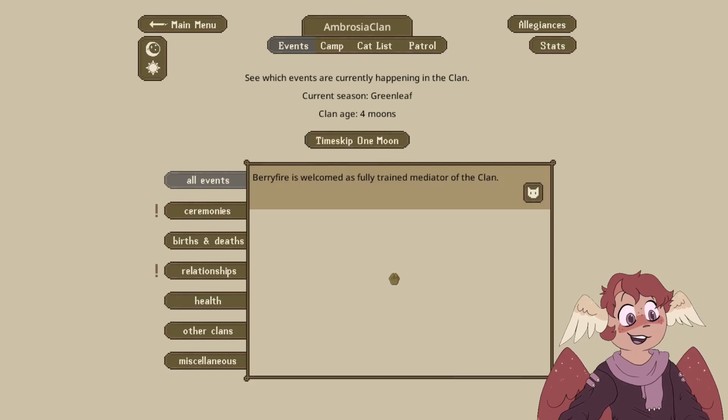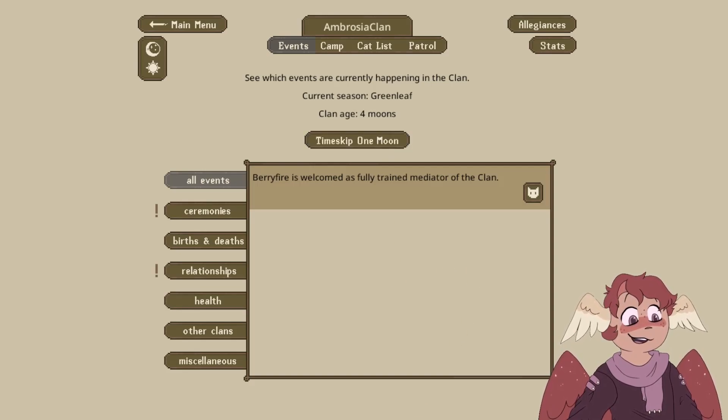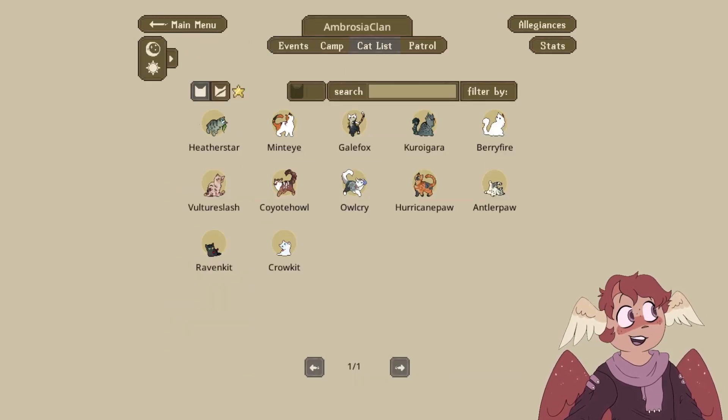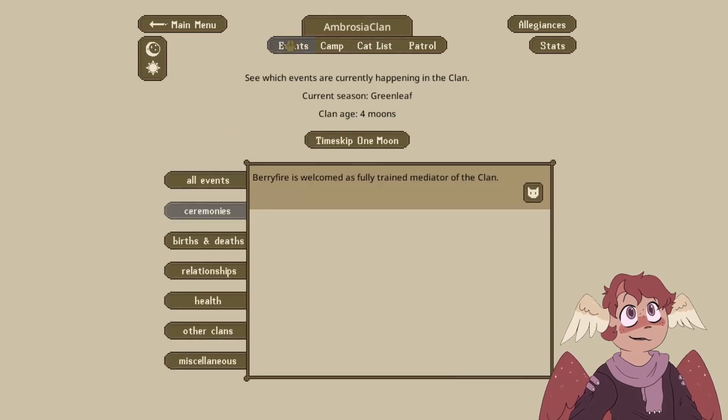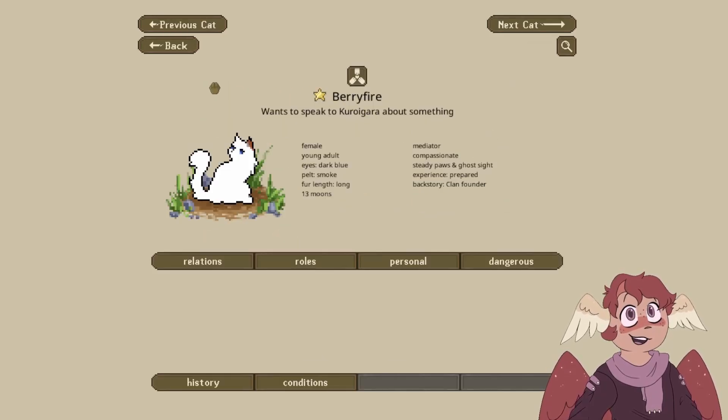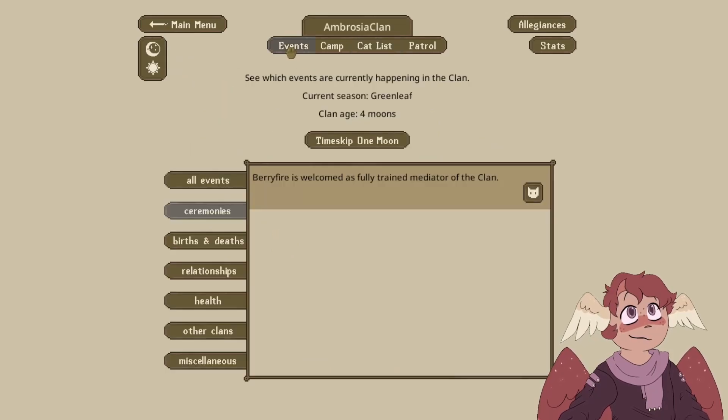Berry Fire is welcome as a fully trained mediator of the clan! Look at that! I love that their suffix is Fire just because of the freaking pointed ear. Some of our cats will have re-chosen suffixes based on how they were submitted, but I think most of the current apprentices were just given random suffixes. I'm pretty sure Berry just happened to be called Berry Fire and it matched their little ear tip. So that's cute.